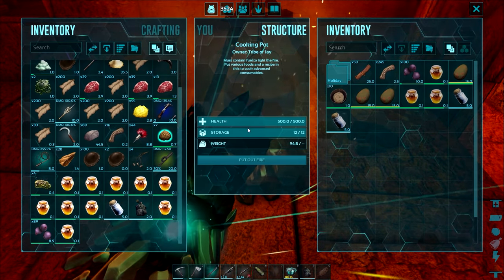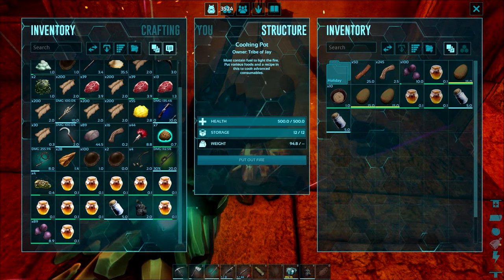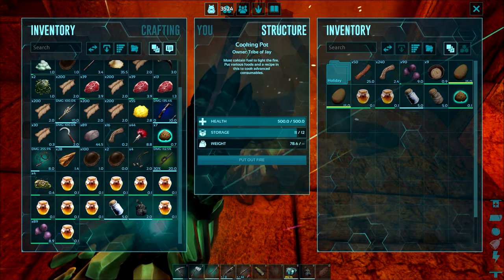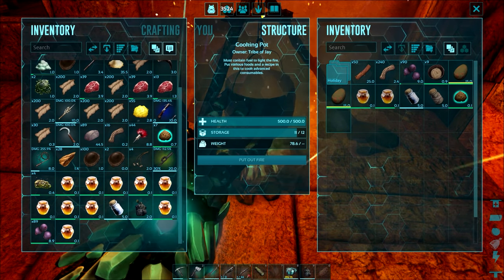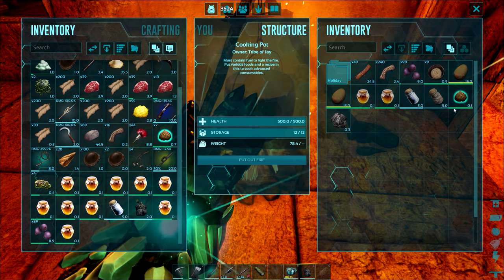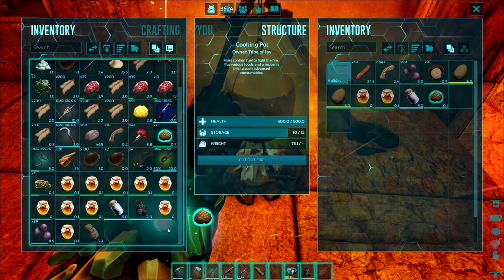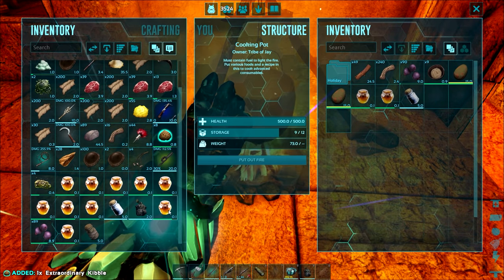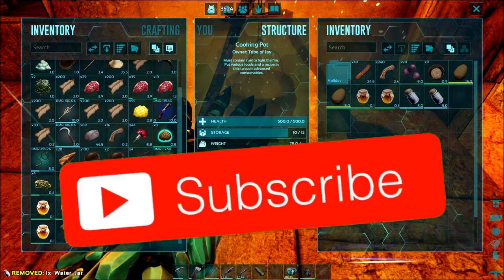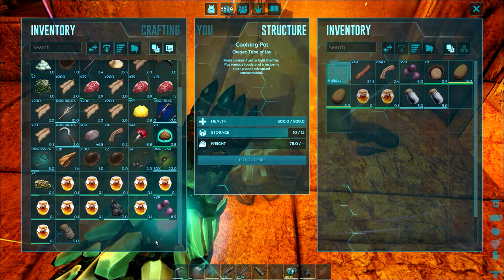I'll be continuing with Ark Survival Evolved — we're currently on Scorched Earth and I'll be facing one of the caves later this week, so keep your eyes open for that if you've been following the series. We're going to complete the whole of Ark Survival Evolved as a mini story, and it's taken me a year and a half to get this far without using any mods. If you're new here, go check out my complete series. That's all the time I've got — don't forget to subscribe if you're new here, until next time I'm James from Complete Games and I'll see ya.